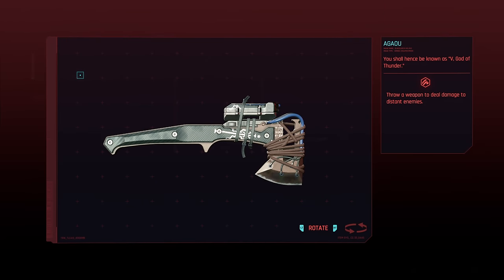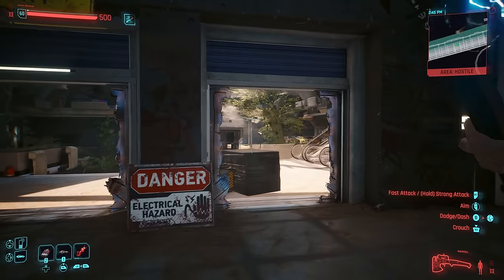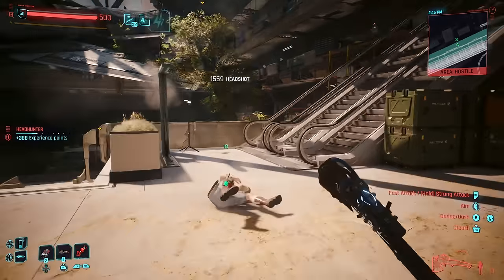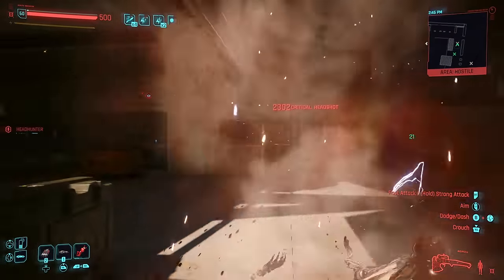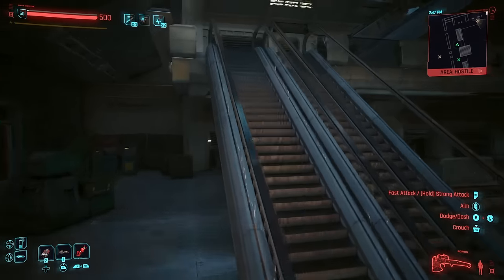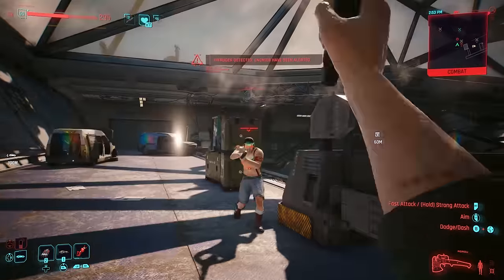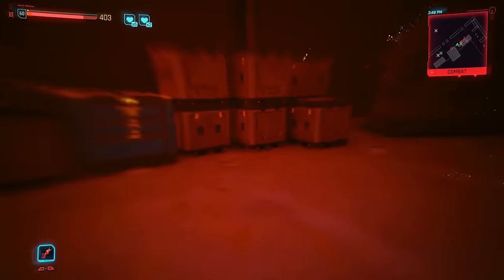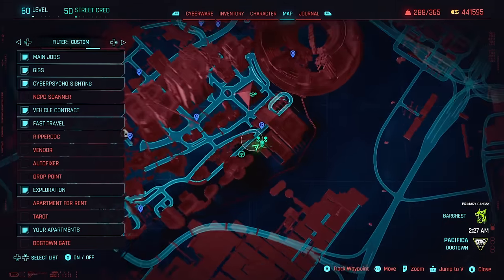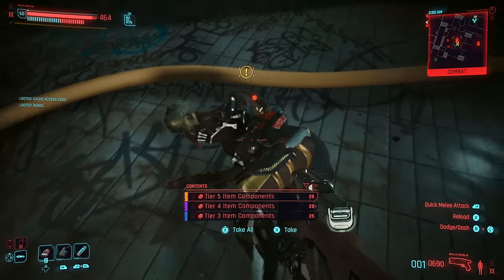Coming in at number 4 is the Agao Axe. Normally I'm not really into throwing weapons because if you miss, you're stuck waiting for the cooldown — but with this axe I'm willing to make the exception. It has a 125% headshot bonus, and its perk reads that crit hits with throws emit a shockwave that can damage multiple enemies. If you have a build based around throwing weapons, every time you get a headshot it will automatically refund your axe, making it absolutely shred through groups of enemies. It will almost always one-shot kill to the head, and if it doesn't, you can immediately follow up with the finisher move. The shockwave damage is also great at stunning nearby enemies. To get this axe, head to this location on your map, clear out the increased criminal activity area, and defeat the boss — you're going to want to get this as soon as possible because it is a ton of fun.